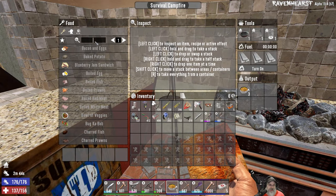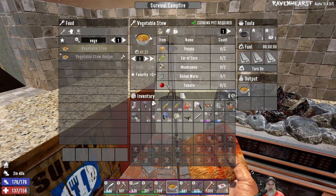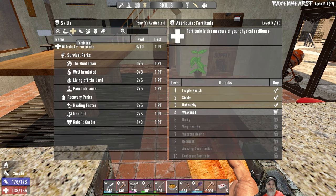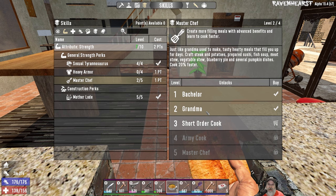The recipe requires tomatoes, onions, cabbage, and carrots — not a big deal because we have equal amounts of all that stuff. MasterChef Level 2 also lets us make steak and potatoes, sushi, fish soup, meat stew, vegetable stew, blueberry pie, and several pumpkin dishes, and we cook 20% faster. Nice.